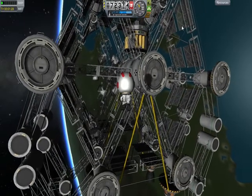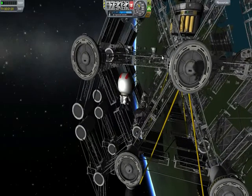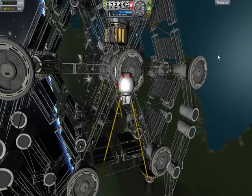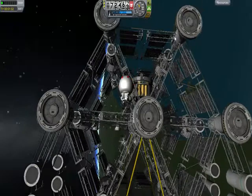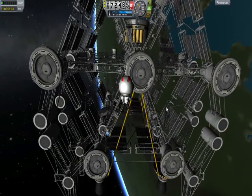The structural panels on the outside I did just for the heck of it — they add nothing to the design at all, except maybe a few less frames per second. This is the cross section — this will be inside the ship.